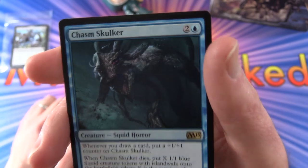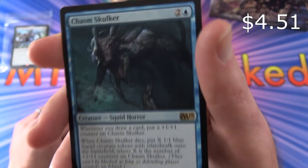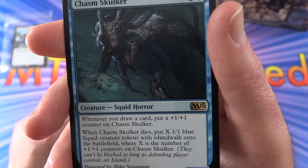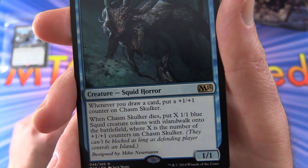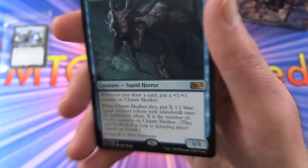Leave a note in the comments. And we also get this nasty looking Chasm Skulker - creature squid horror, 1/1 for three mana. Whenever you draw a card, put a +1/+1 counter on Chasm Skulker. When it dies, put X 1/1 blue squid creature tokens with island walk onto the battlefield, where X is the number of +1/+1 counters on Chasm Skulker.